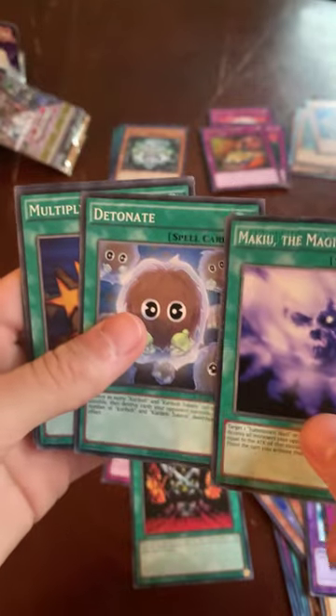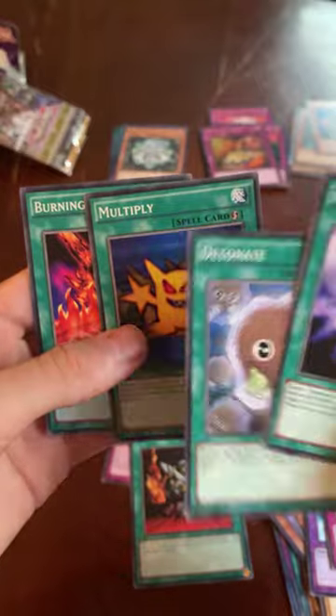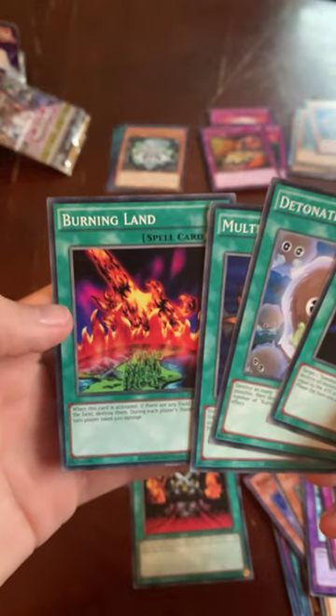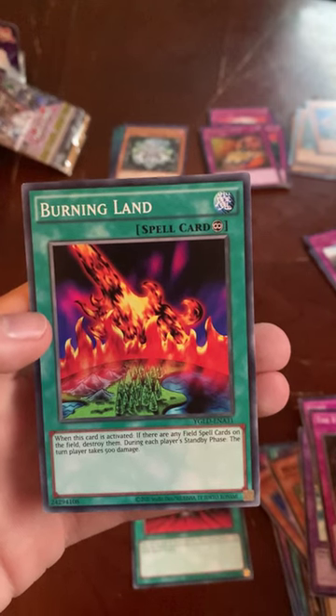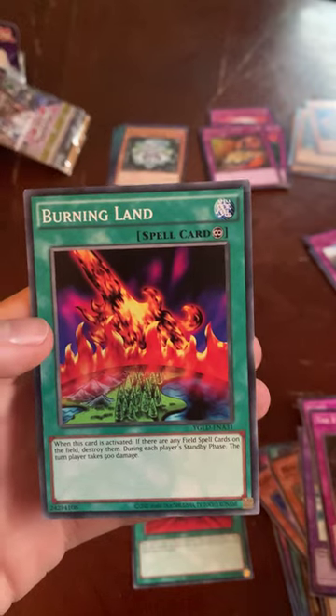We got Detonate and Multiply! I actually wanted this — I have Detonate already and I needed Multiply. That was great, towards my Karibou build. And then I got Burning Land. I'm happy, I got quite a few cards that I like, probably nothing worth anything money-wise but still.